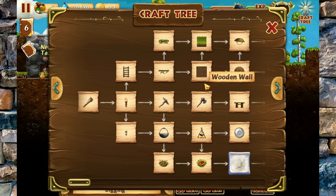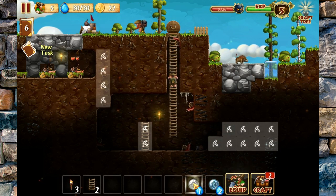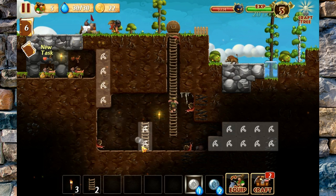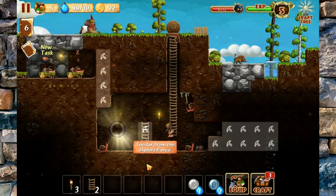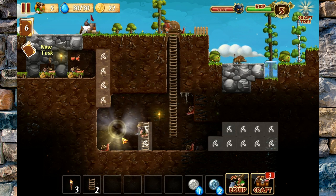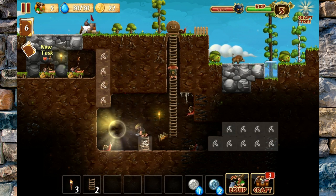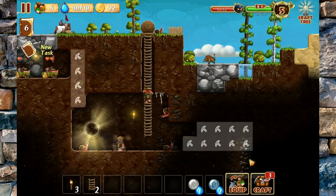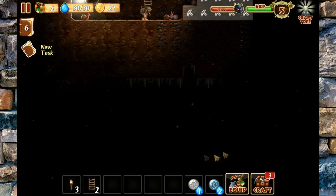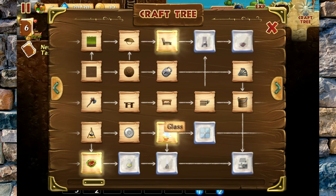Let's jump into our craft tree and see if we can do a little bit of advancement. Scientific advancements need to be on our side. We've unlocked a new spell called Magic Light — I think we have to cast it once in order to complete the quest. So we'll try that out. Did I just need to cast it once? Yes, I did.